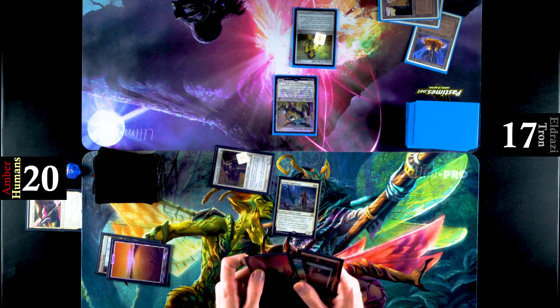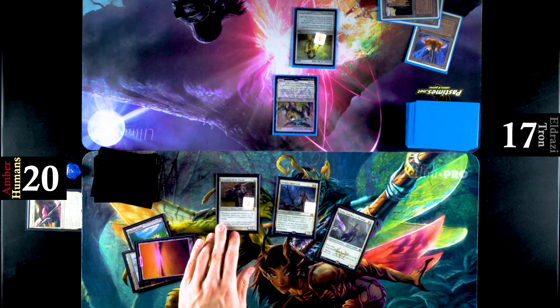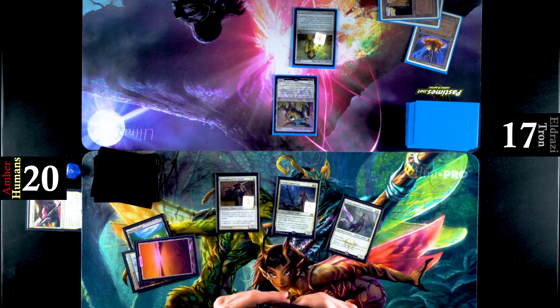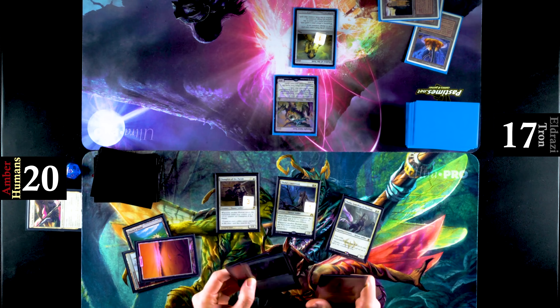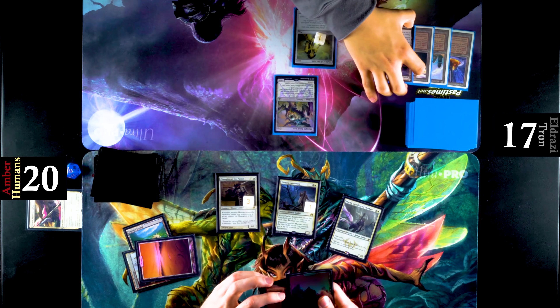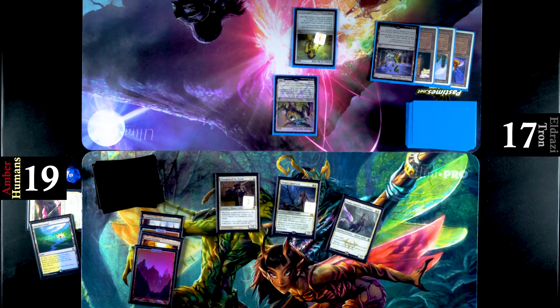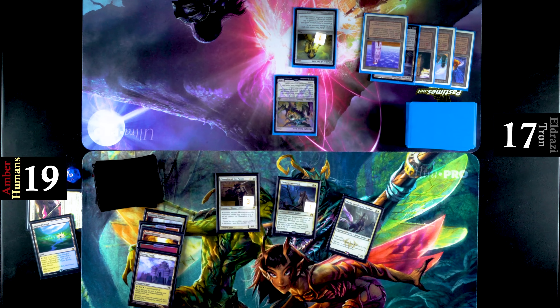Tron is active for Eldrazi Tron. Back to Humans, they play Thalia — they get Champion up to a 4-4. But Thalia doesn't do too much here because Tron's already at 7 mana. No attacks. We do see a Bastlust Caller from Eldrazi Tron, but they can't play it because of Chalice. And what will they do with this 8 mana? Nothing it seems, because it's going back to Humans. Humans doesn't have any plays with that Chalice hurting them pretty hard, and Eldrazi Tron passes back. Neither player having the right cards to close out the game.